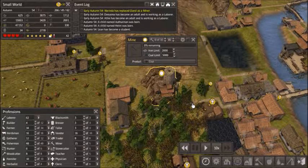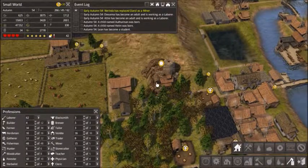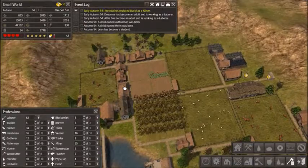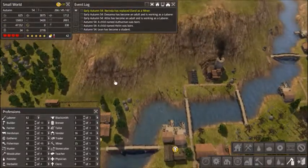You also need coal to make tools — you don't need it, but you want it, because then you can make steel tools. And steel tools are better than iron tools — they last longer. I don't know if they make the work faster or if they just last longer, but I know they're good to have. It's kind of a bummer that our mine shut down. But also we have 3,000 coal, so is it that bad?